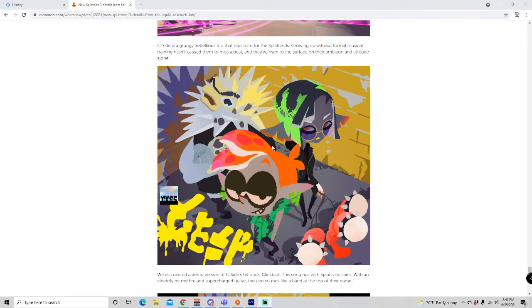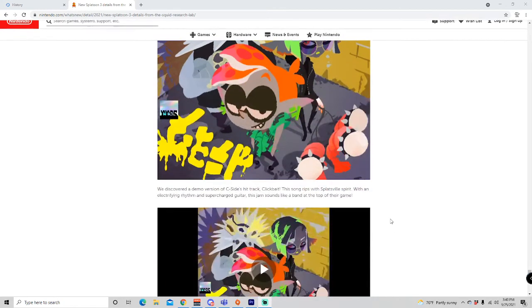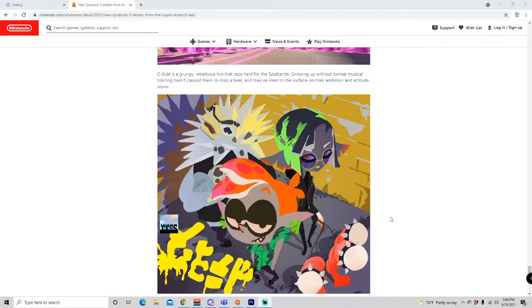They also released info on a group called Sickside. I have two thoughts on this — it could either be the idol group, but it seems a little weird they wouldn't show actual in-game models. This feels more like the kind of art they'd release for something like Diss-Pair or one of the side band things, making me think Sickside might be the band that provides the soundtrack for Splatoon 3's battles rather than the main idol group — though it could be either, and this does affect the theory about agents being the new idols.